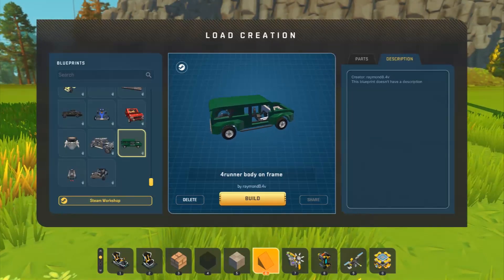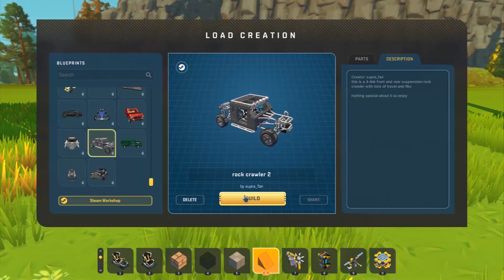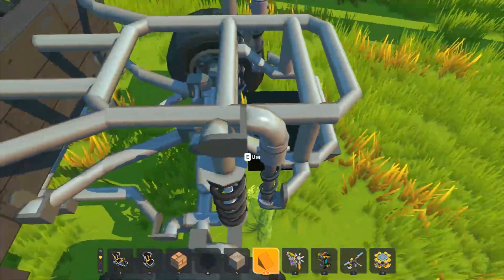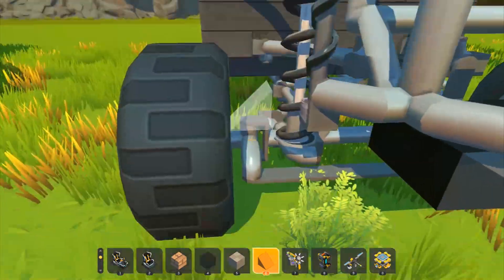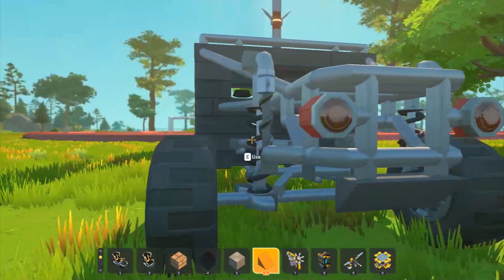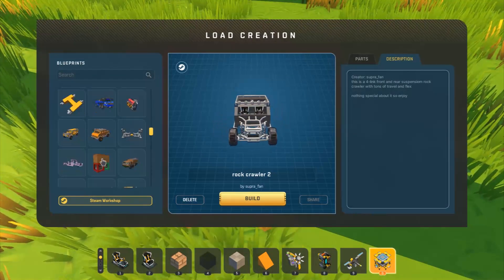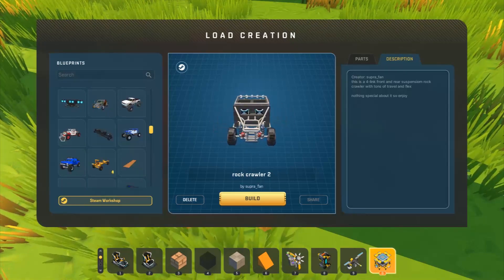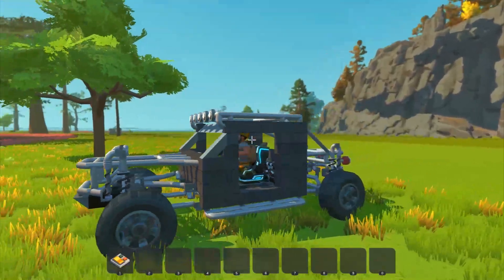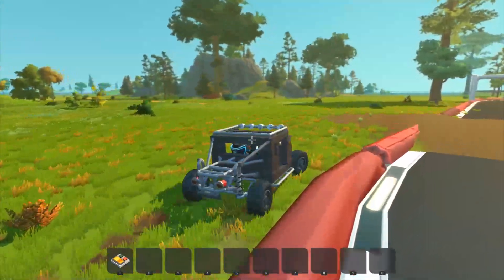Next is Rock Crawler 2 by Suprafan — coil front and back with a ton of travel and flex, nothing special about it so just enjoy. This is a mostly vanilla buggy — similar axles to what I would use, pretty much exactly the same honestly. The engines are behind the seats — good for weight distribution. Having mid-engine in a crawler would be amazing.